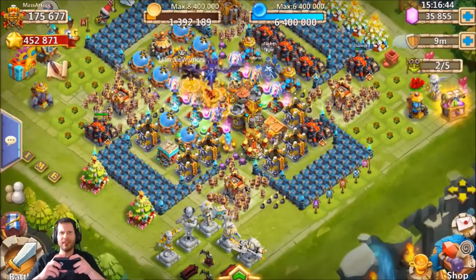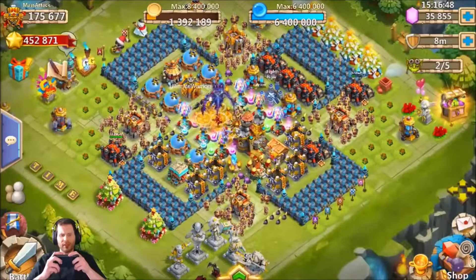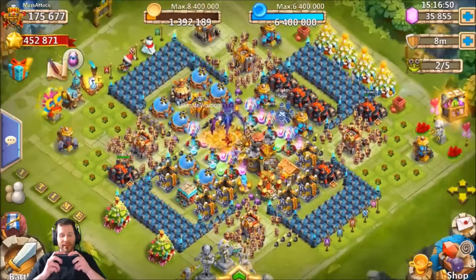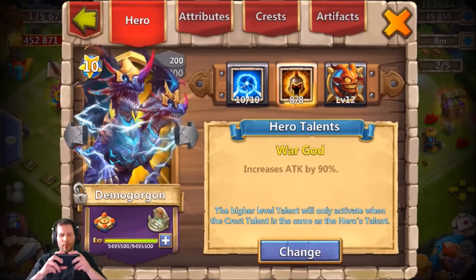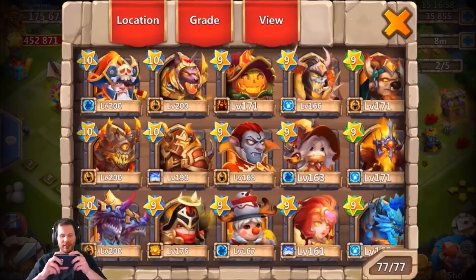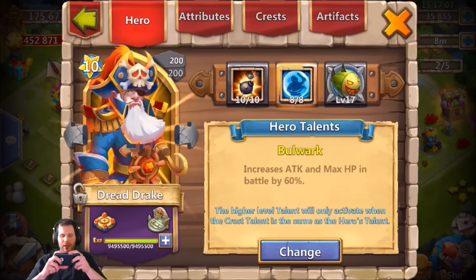What's going on guys, this is JT here. I am over here on the iOS server, we got 35,000 gems to roll for talents. I am on my man Mass Attack's account. This is the account where I got my very first Demon Gorgon, now it's chilling 10 of 10 with 8 of 8 War God — very sexy. That is what he's trying to do with this Anubis as well: send him straight to 8 of 8 if we can get that 5 of 8 War God with 35,000 gems.